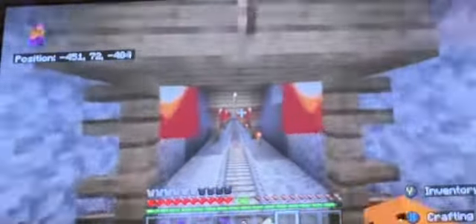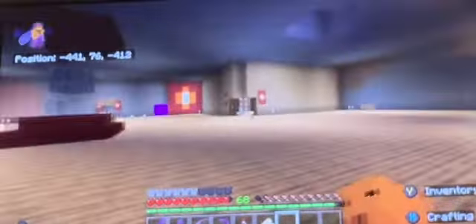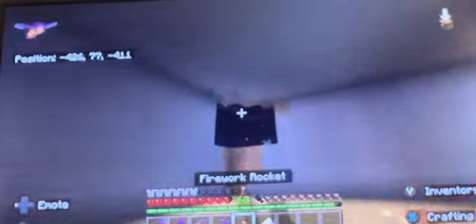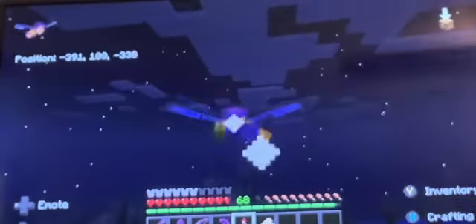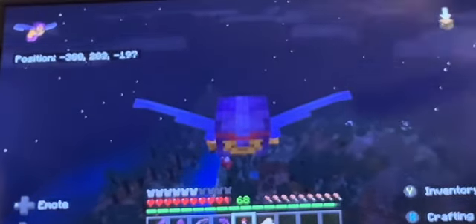Now we're in one of my friends' area — there are some banners of Jack in my part of land. Now we're in my friend's country, basically. This is his country, called Austria. Yes, I know — it's definitely super original. He's building a bank. But yeah guys, I think that's really it. I hope you enjoyed this video. Thank you for watching.